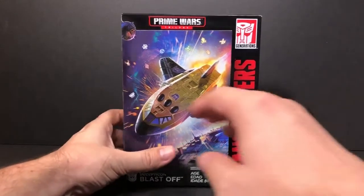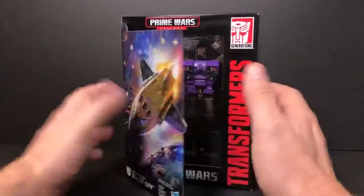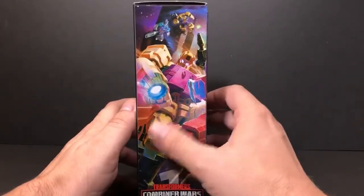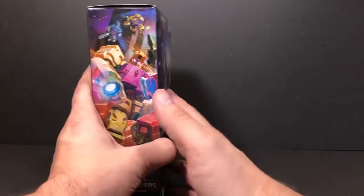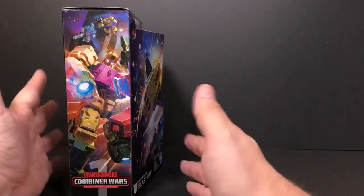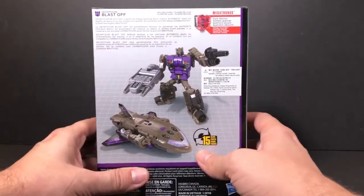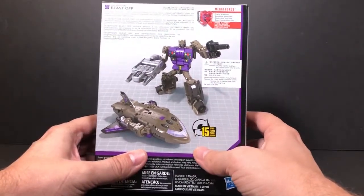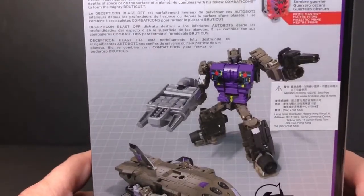We have some artwork right here and the boxes. If you take all three of the boxes — as you may have seen on yesterday's video — you stack them together and they make one large photo. On the back it says it takes 15 steps to transform him, and there's a little bio snippet.